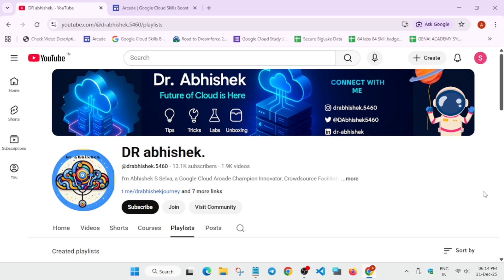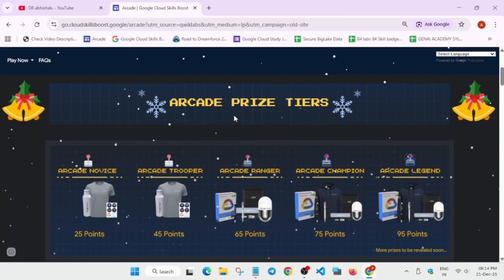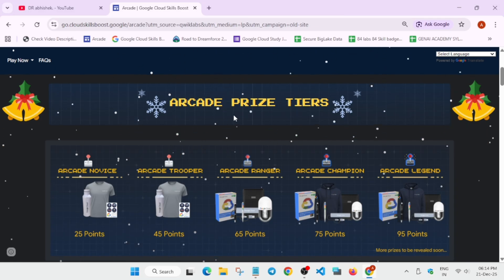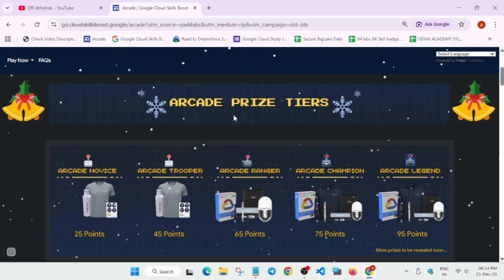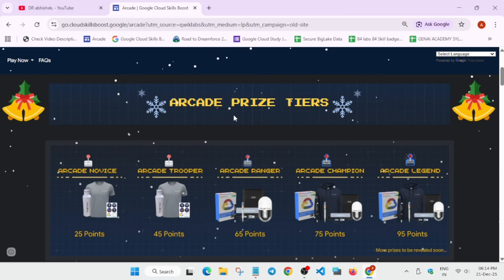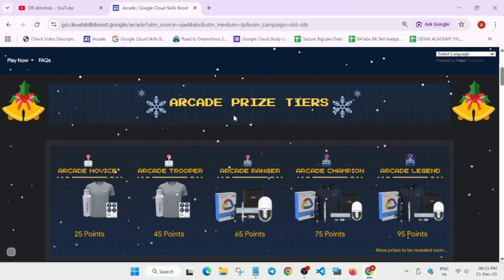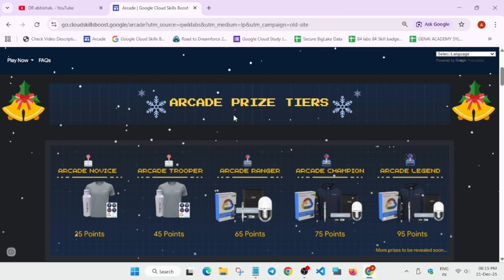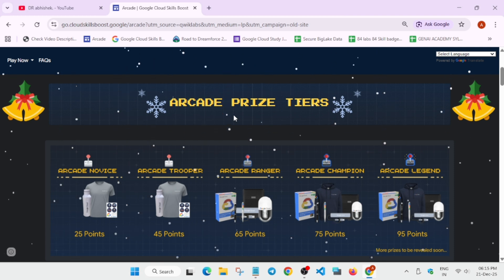Let's come to the main arcade homepage. Many of you are having queries regarding the prize tier — many of you are asking that there are only the same swags in the trooper tier, or whether there are multiple swags repeated in different tiers. For example, ranger, champion, and legend have the same swags. So what is the criteria, how will you be getting the swags, and what is the complete process to claim them?